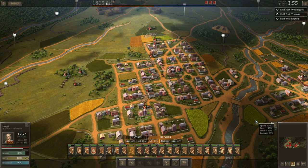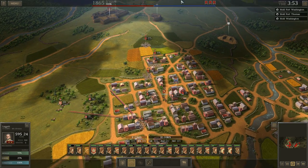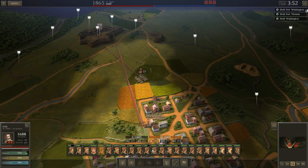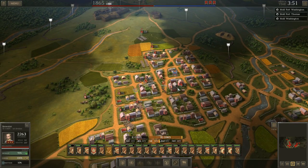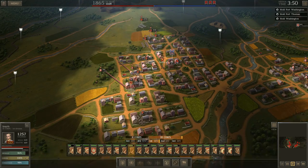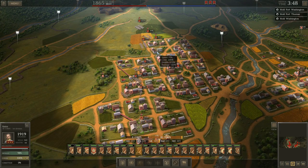Welcome back everybody, the History Guy here. This is part four, the Battle for Washington, the final battle in the Confederate campaign of Ultimate General: Civil War. There has been an update to the game - we're now dealing with version 1.04, and most of the updates seem to center around some of the custom battles. They've added a few more custom battles and made some fixes. The major change for the campaign is how units face the enemy when retreating as well as when advancing.